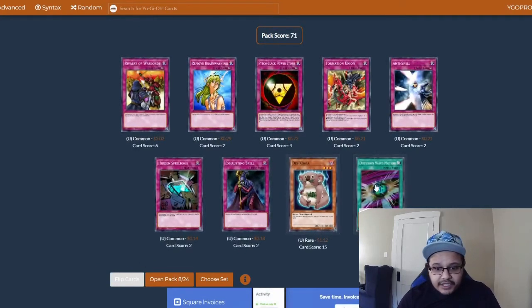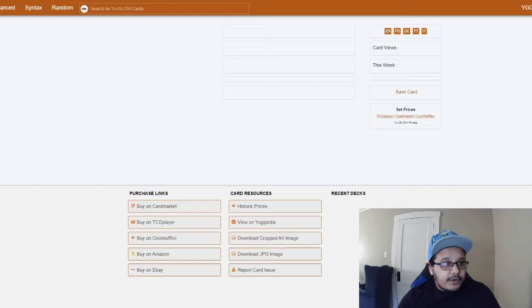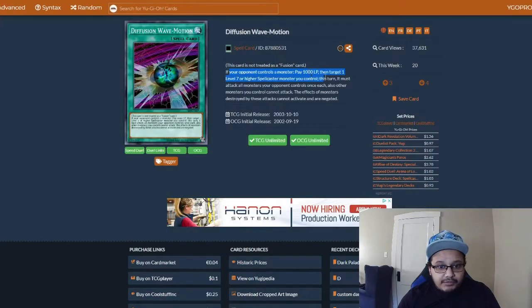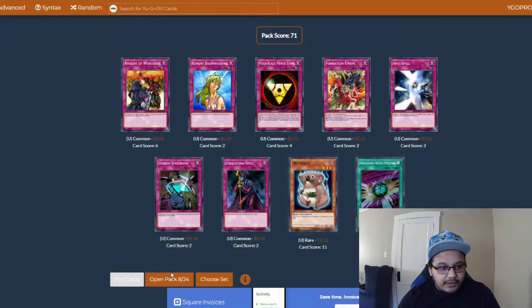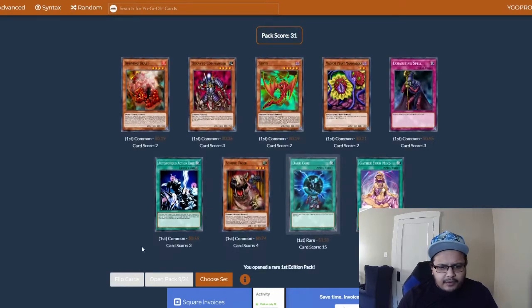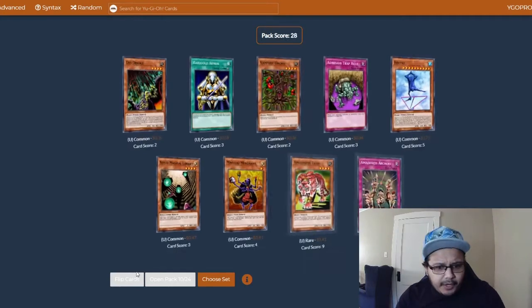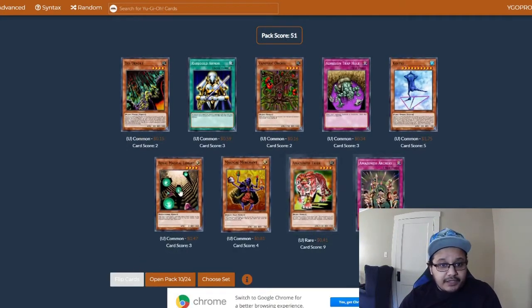We pulled a Secret Rare! 'Your opponent controls a monster...' — nope, we don't have any Spellcasters that are gonna work with that. We pulled Rivalry of Warlords — don't think that's really gonna be good yet. Dark Core's removal, Autonomous Action Units — nice. Quip card gives a huge boost. We got Magic Merchant — we need a lot of Magic Merchant. Royal Magical Library!